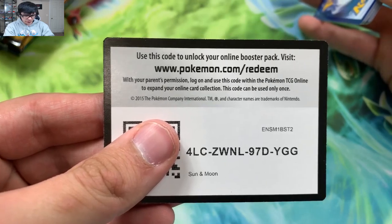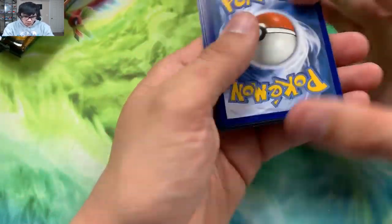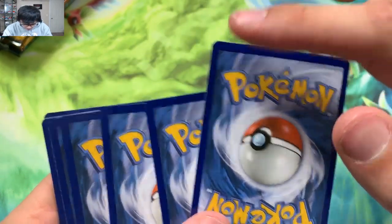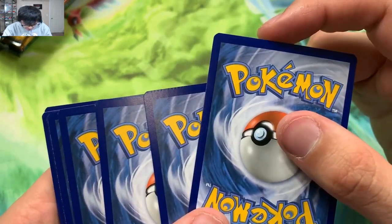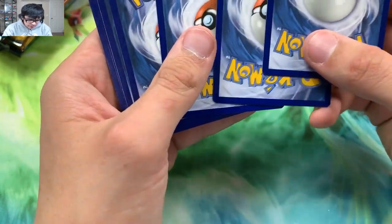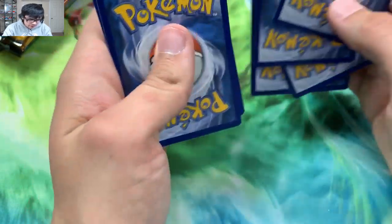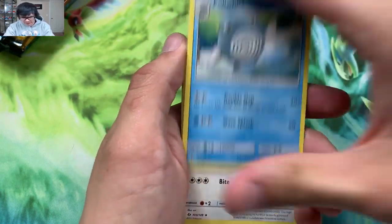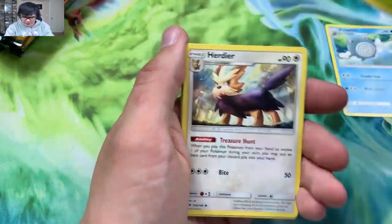Sun and Moon base always usually gives me decent pulls, so I'm hoping, right? Oh look at that — it's a crimp card! I've never had a crimp card. I don't know if y'all can see those two — they're crimped. The rare better not be crimped. If it is I'm gonna be a little bit upset, but I won't be too upset about a few cards being crimped. I can live with it.